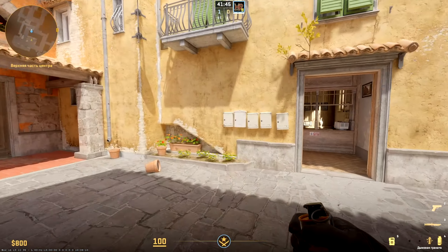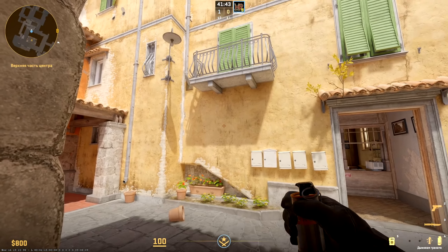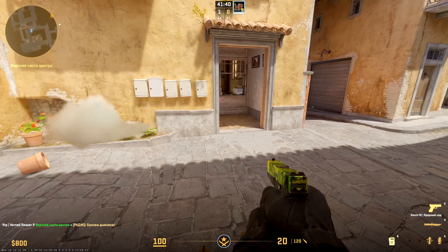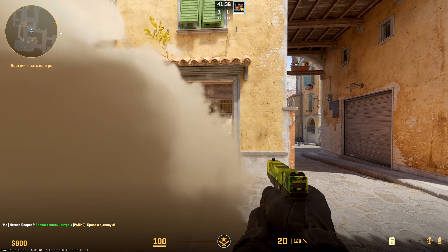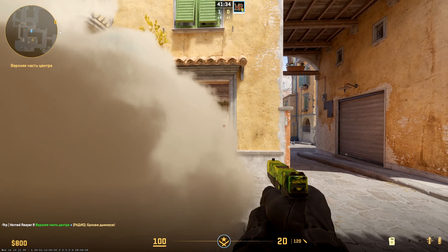Here's one funny one-way smoke. Stand at this corner and aim the middle of the shadow, then throw by right mouse button. The enemy can assume that you smoked at boiler and may take a closer position — and there we are.